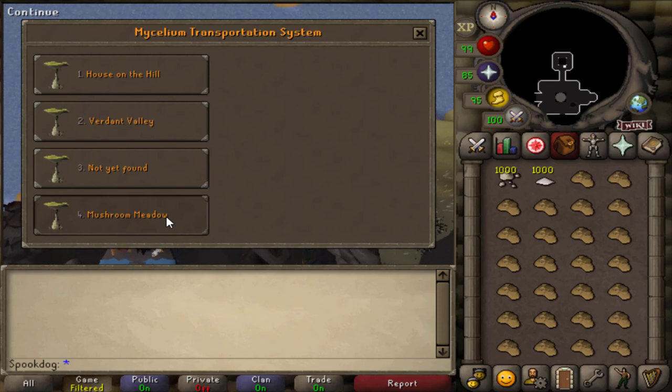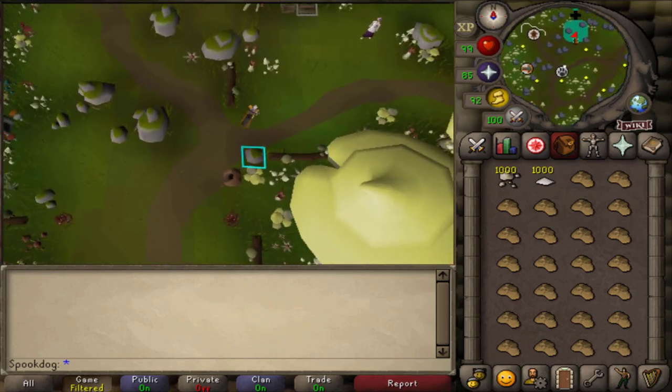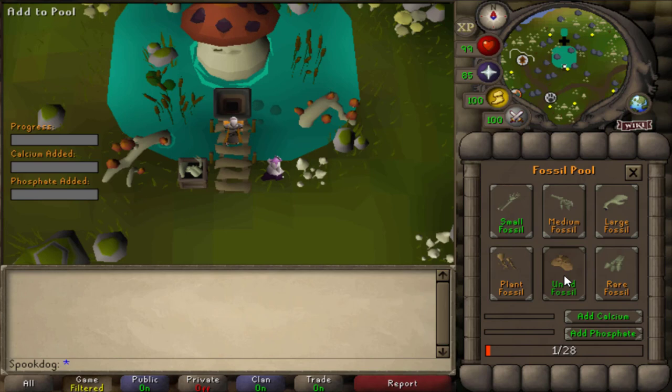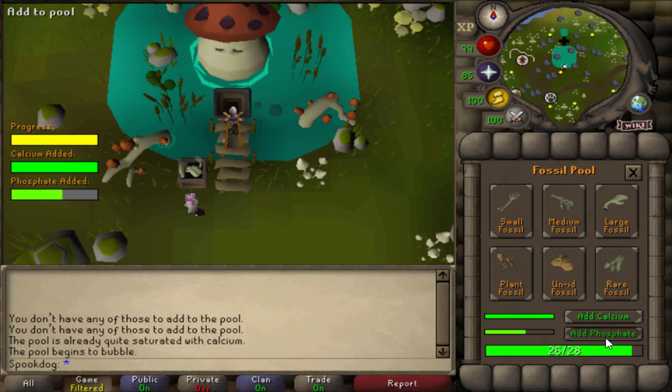The mycelium pool is located northeast of the meadow mush tree. Here you fill the hopper with fossils, which you can store up to 28 at a time, and then add pyrophosphite and calcite. It doesn't matter what you do first, but it's faster to spam click it.